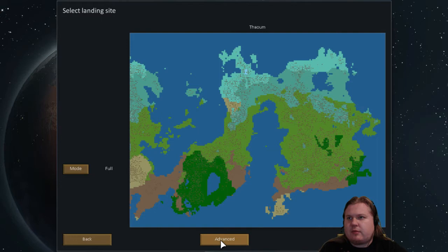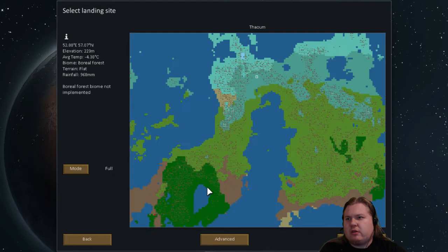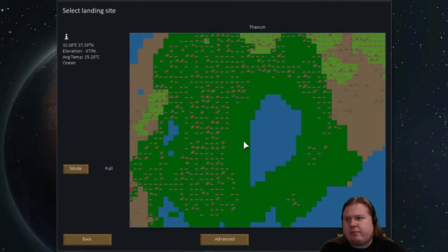So what's this — Advanced? Oh, this is new! You can see Desert Biome, Tropical Rainforest, Arid Shoreland, Temperate Forest, Desert Mountains, and Flat Boreal Forest. Interesting. Oh, you can actually zoom and move this as well.